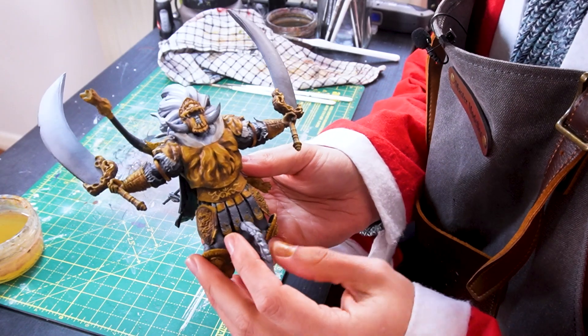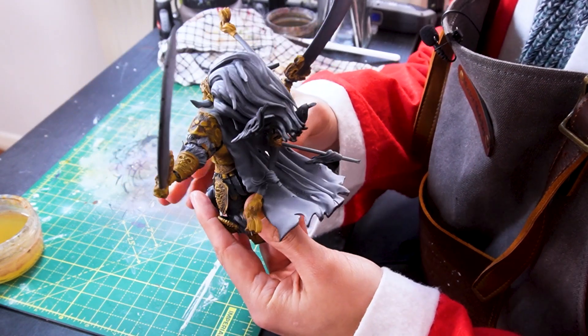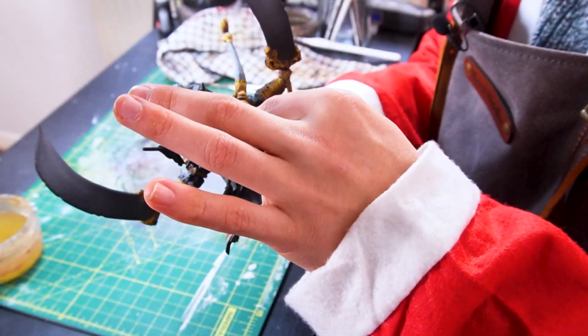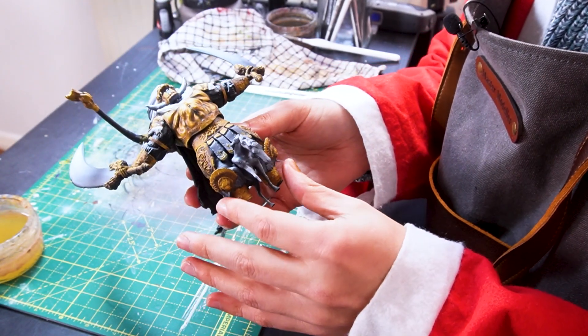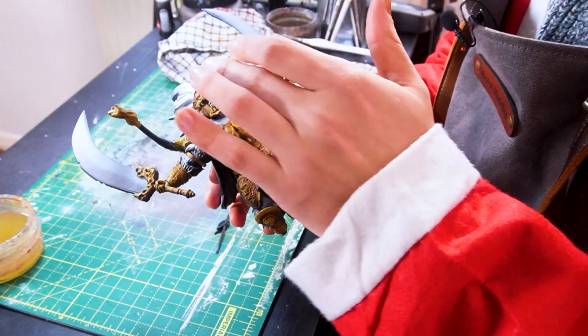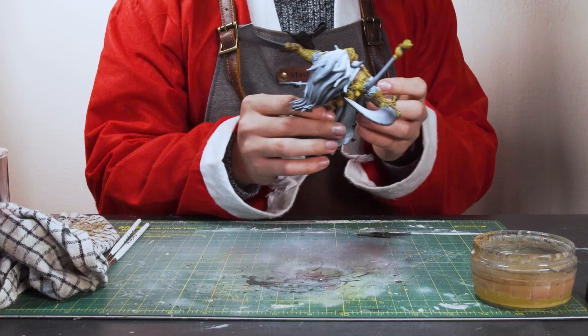Using those colors on the main torso, I have now colored in all of the areas of gold on his armor: the bow center and tips, the legs, the back, the shoulder pads, the knee pads, the legs, the arms, the wrists, the hands, the swords, and the helmet - all painted up in that same style, which is looking pretty damn cool.